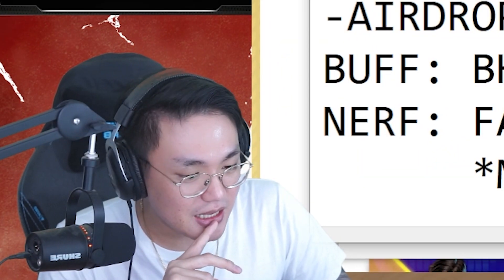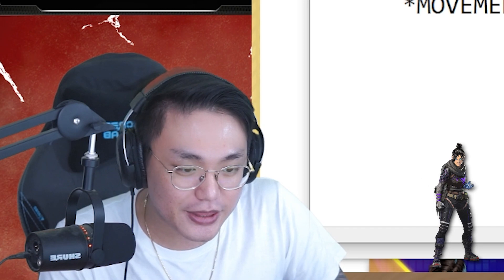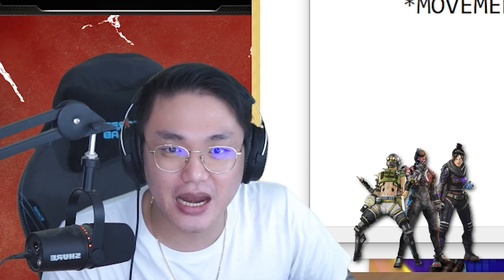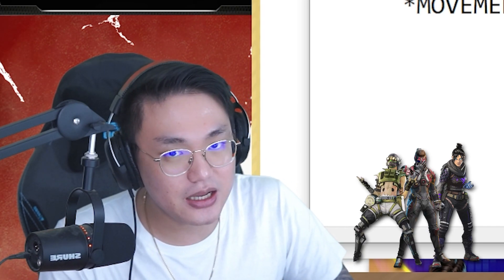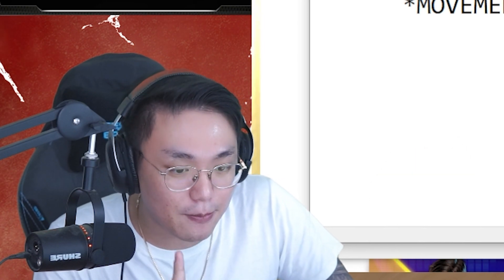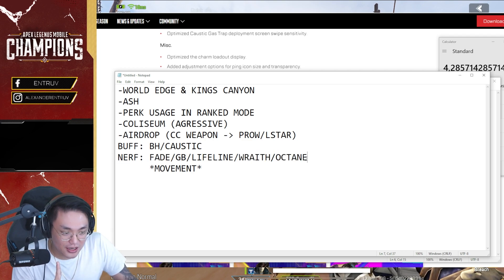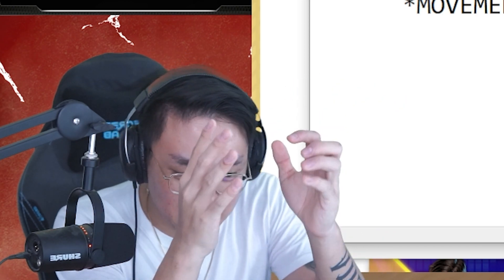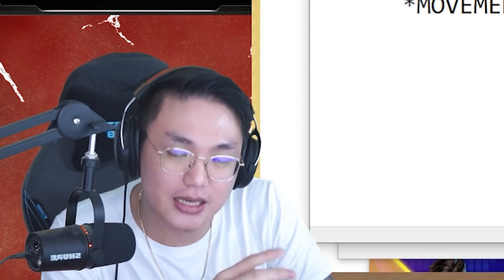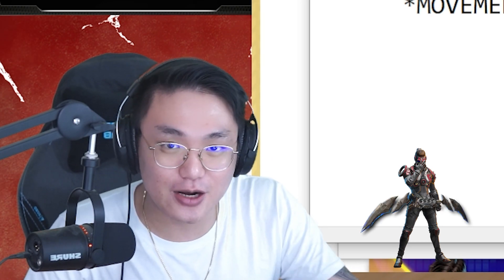From this calculation, we can also see that legends who could previously shoot while jumping and were almost unbeatable — like Wraith, Fate, and Octane — are now much weaker. Because now they have to shoot while standing still. If those kinds of legends have to shoot while standing, what's the point of using them? On top of that, they're also nerfed. Fate is nerfed. Wraith is nerfed. Octane is nerfed. So those legends now have to shoot while standing AND are additionally nerfed. Fate in particular is hit really hard. Even though her signature weapon is coming out, I'm not sure whether Fate will be popular — unless people really like her skin or heirloom.